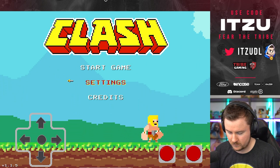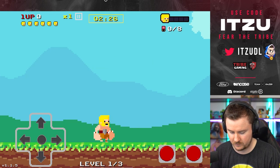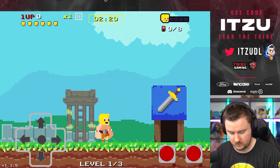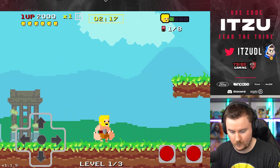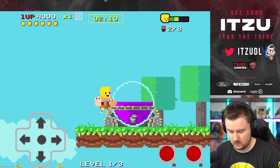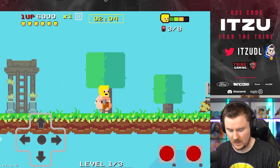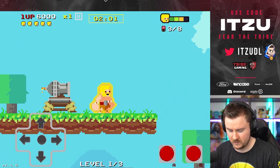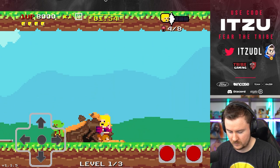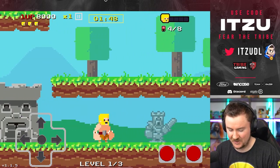We start the game — control with the arrows. Destroy buildings to locate. Okay, we can jump, arrows, everything is good. We can hit. We got the first out of eight. There's a cannon — that's not nice of that cannon. I should stay with the current Clash, for sure.